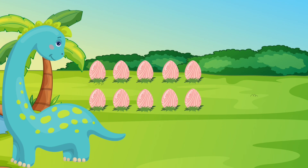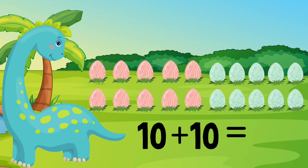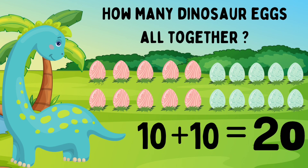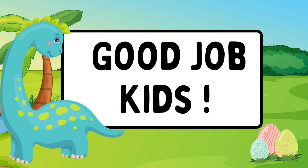Dino has ten pink eggs. She also has ten blue eggs. Ten pink eggs plus ten blue eggs. Can we help Dino count? Let's go! 1, 2, 3, 4, 5, 6, 7, 8, 9, 10, 11, 12, 13, 14, 15, 16, 17, 18, 19, 20. Great job! Dino has twenty eggs. Ten eggs plus ten eggs equals twenty eggs. Look at you — you just added all the way to twenty. That is fantastic! You should be proud of yourself. Good job, kids! You just helped Dino add up all her eggs.